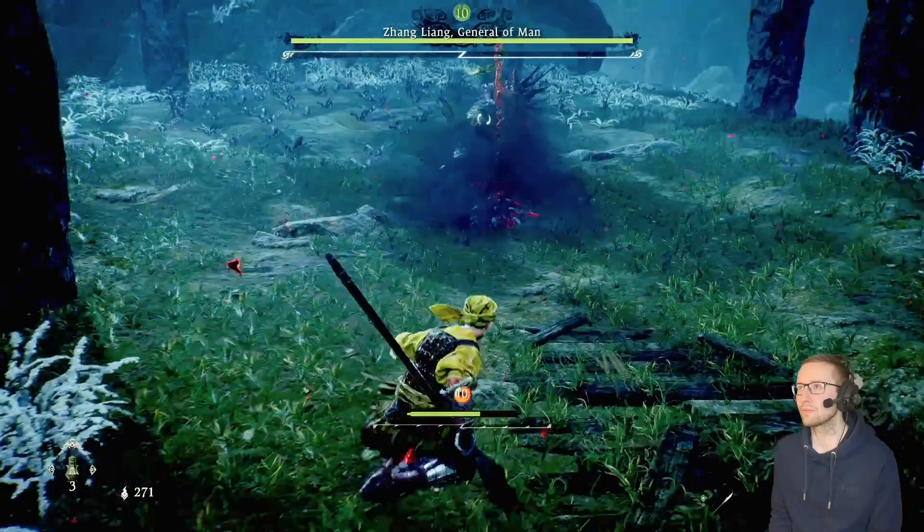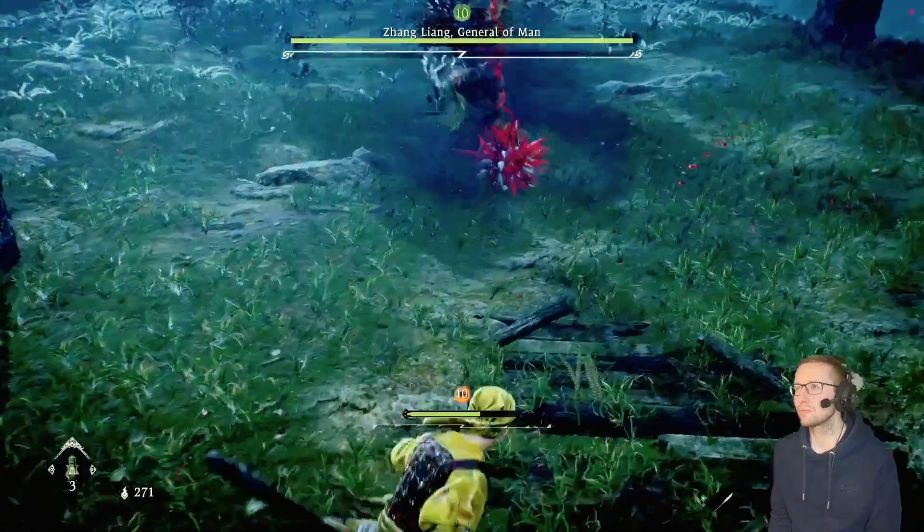First thing to be mindful of here is when he stabs his weapon into the ground he's preparing a quake attack — just wait until you actually start to see some movement out of the ground before you do your deflection.